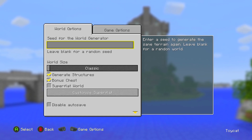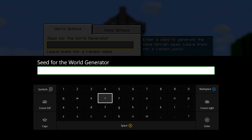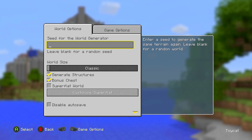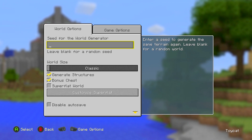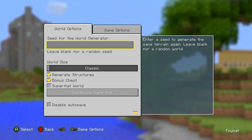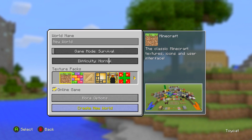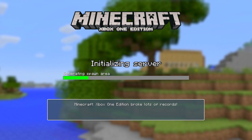If you have a seed to type in, make sure you type it in. But if you don't, don't just type in something random. If you don't know what the seed is going to be, leave it blank — a blank seed is a random seed, but a lot of bad seeds have been taken out of the pool. So a blank seed is actually pretty good.